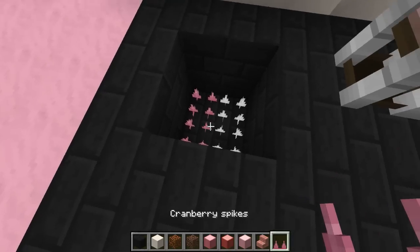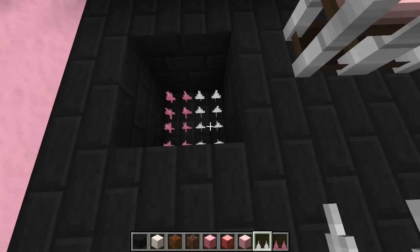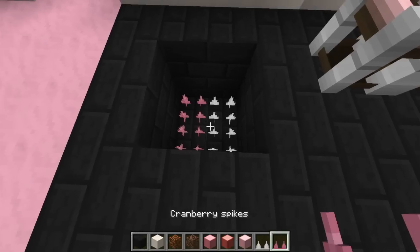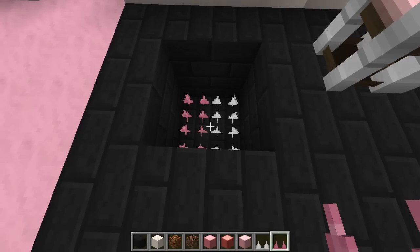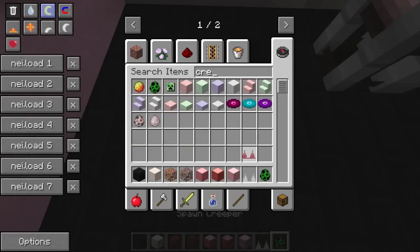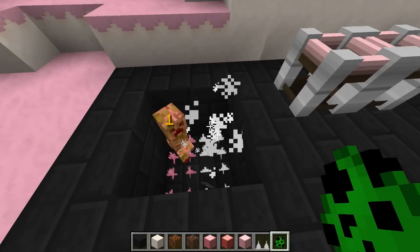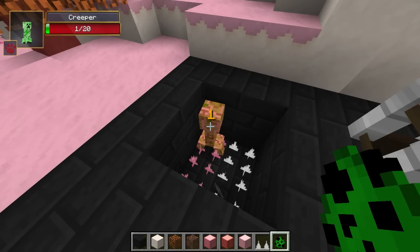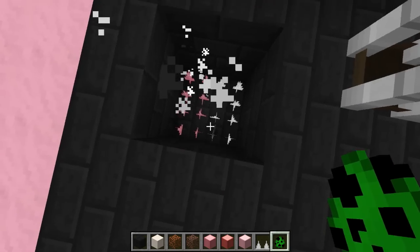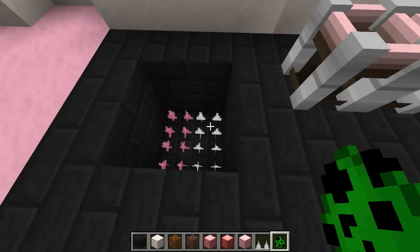There are two varieties of spikes: cranberry spikes and sugar spikes. The sugar spikes do two damage per second to whatever mob is standing on them, while cranberry spikes do one damage per second. To test this I'll spawn two creepers — the one on the right on the sugar spikes takes damage faster. These are very convenient if you're trying to set up mob farms and want to kill mobs while still obtaining their drops.